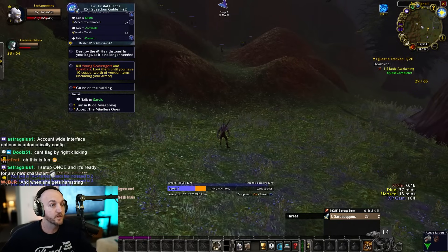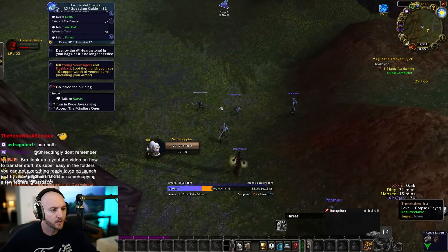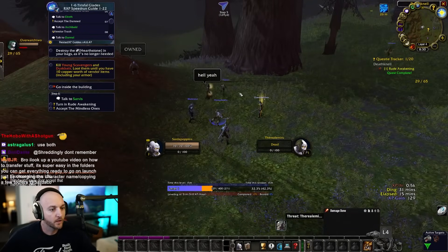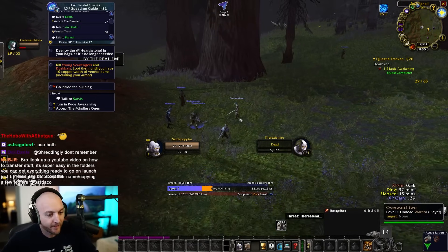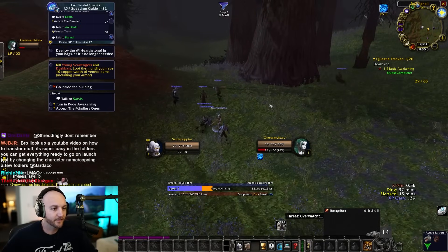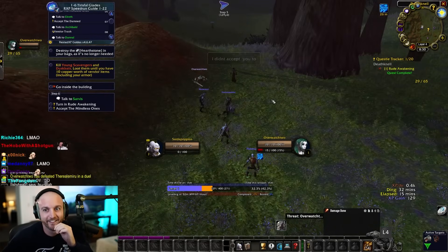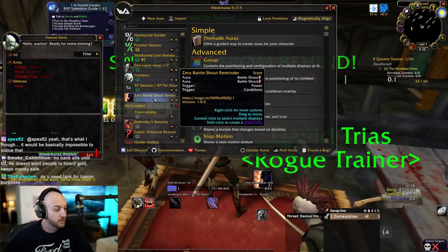Emiru successfully kills a mob while kiting, nearly dying with only 7 health while Sardaco was talking. Sardaco praises her clutch play, and the chat clips it. He says this technique will always be relevant when she needs it.